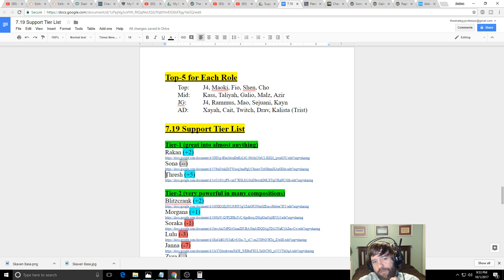Thresh is another champion I've boosted significantly. With Janna weakened, you need a new best blind pick, and I think it's either Thresh or Rakan. Thresh can peel and engage — if your team lacks engage, he fills that role; if they have assassins and you have an immobile AD carry, he peels. He works with Draven aggressively in lane, peels for Twitch, pairs excellently with Caitlyn — pull someone, she drops a trap on them for an almost guaranteed kill.